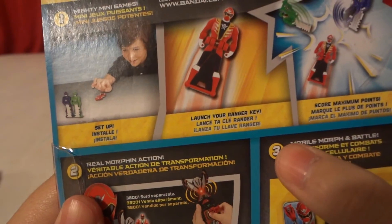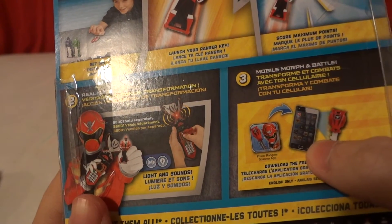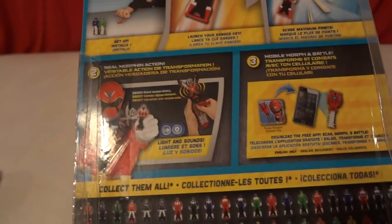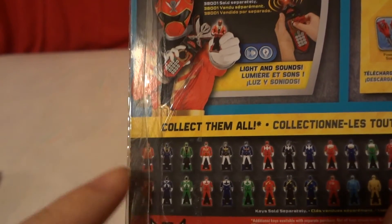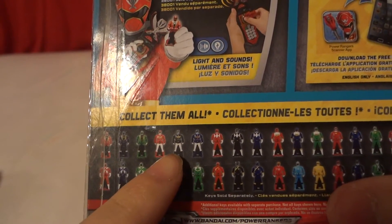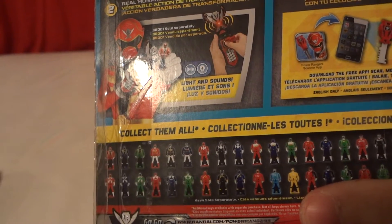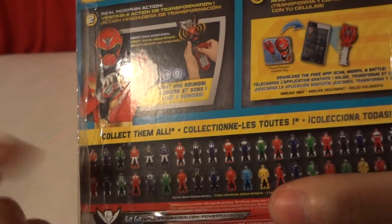Launch your ranger key, score maximum points, will morph in action, mobile morpher and battle. So I'm going to name off the ranger keys that we have here. These three are Super Sentai Gokaiger - Power Rangers Megaforce, or Super Sentai Goseiger. These ones right here are from Power Rangers or Super Sentai Kyoryuger - I know at first I thought it was Juden Ranger, but it's Zyuden Ranger - it has a Z in it, so it's Zyuden Ranger, not Juden Ranger.